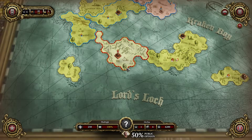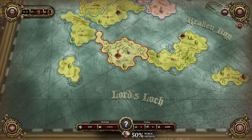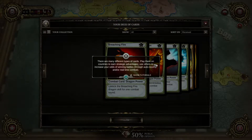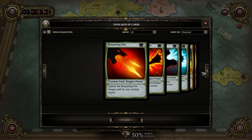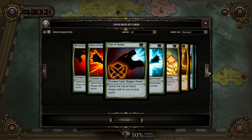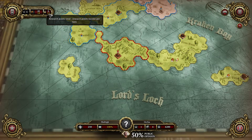To do anything I'll have to deal with these options and open the cards menu. There are different types of cards - play them on countries to earn strategic advantage, or use others to increase odds of winning battles through auto-resolve or real-time combat. There are many different types. I can play Dragon Power to unlock the fire-breathing dragon skill for one combat round, or Aura of Annihilation. The problem is I don't understand what I'm doing with these cards.